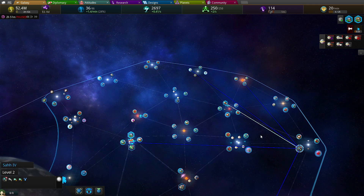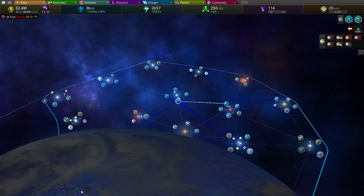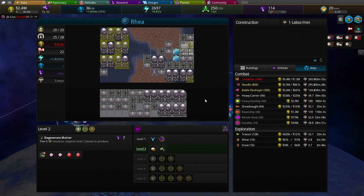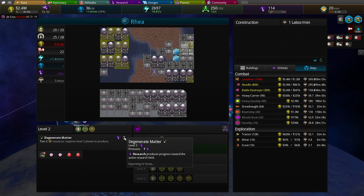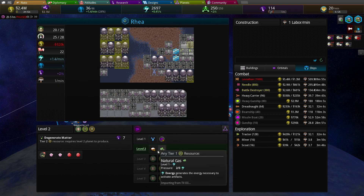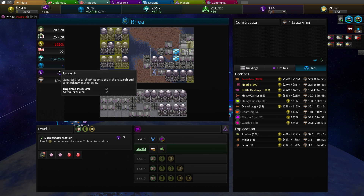I gotta get these morphic materials to this planet here, but this planet has no labor. We have one labor. What is this, just research to get all this pressure moving? I don't know, there's gonna be trouble on this world. You get two per second, that's not bad actually.